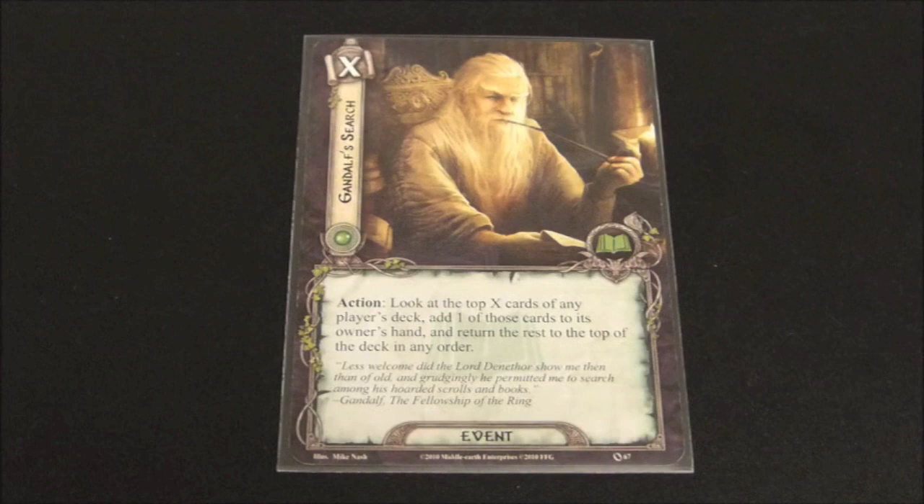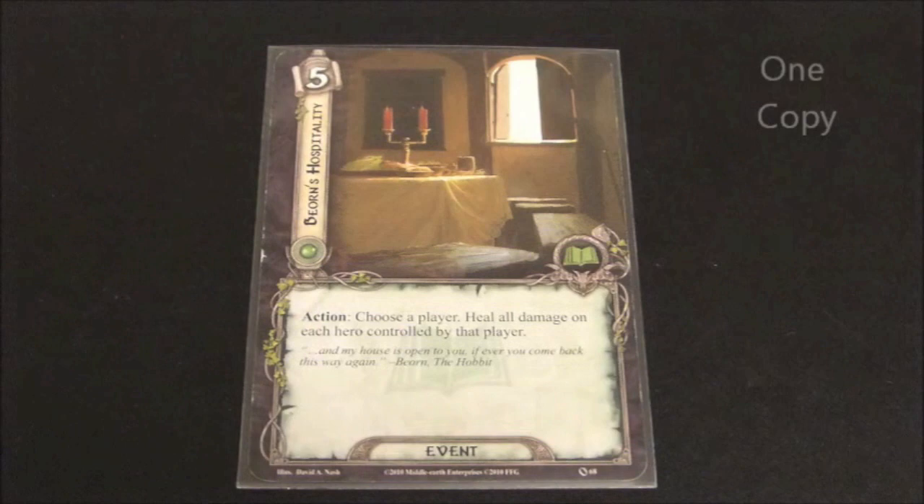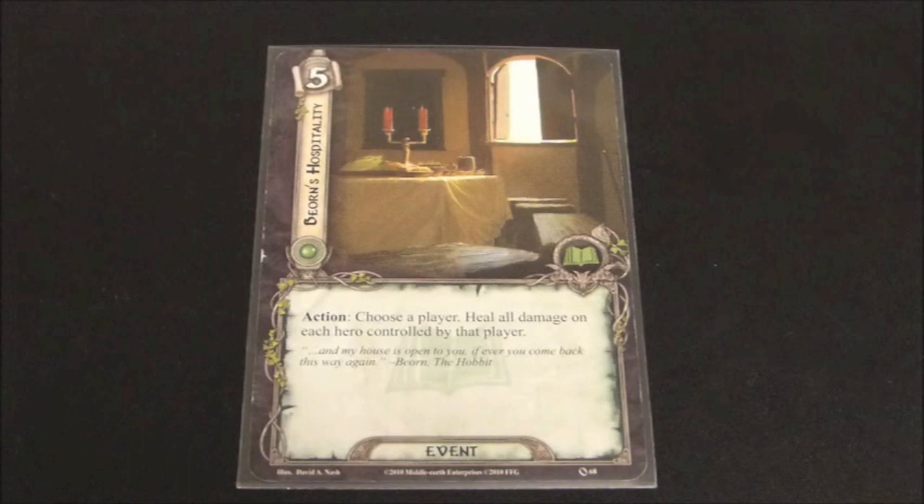This brings us to our final card of the lore sphere: Beorn's Hospitality. It has a very expensive cost of five but reads: Action — choose a player, heal all damage on each hero controlled by that player. This card is expensive but certainly useful in the right situation. If you're playing against an encounter with lots of treachery cards doing direct damage to all your heroes, or if you're using a hammer-and-anvil strategy where your partner is taking lots of damage, or if there are lots of enemies and everyone is in rough shape, this could be a Hail Mary card to save all your heroes at the last minute.